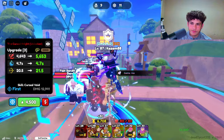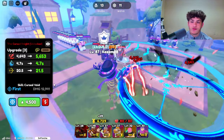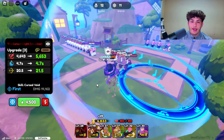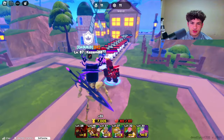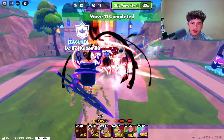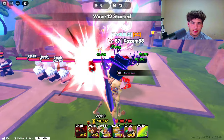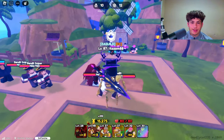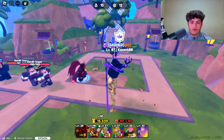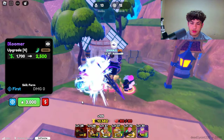Let's go ahead and upgrade him again. He's now doing 4,643 damage, 4.7 second cooldown, and his range is 20.5. Here's his new skill that he gained. Oh, it's like a black hole. Also, I forgot to mention — he does have a debuff ability. Every time he hits an NPC it debuffs them, and if one of your units hit them it does a ton more damage or something like that. I don't know exactly how it works.